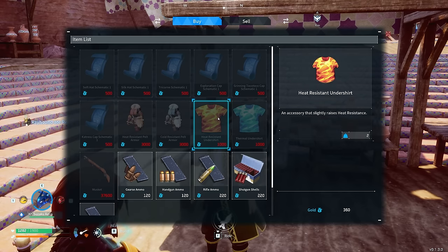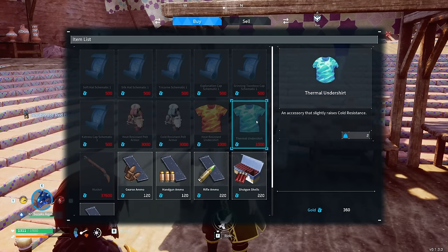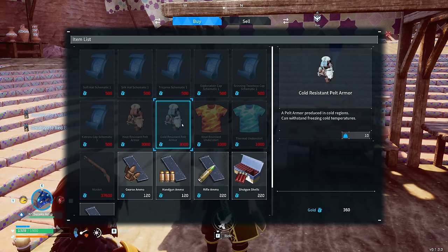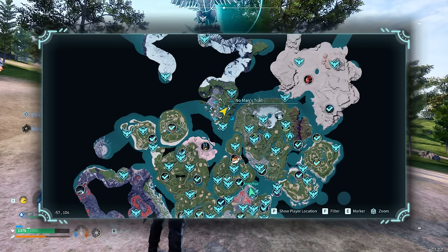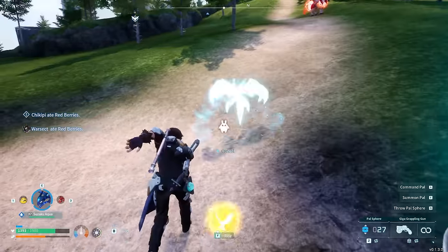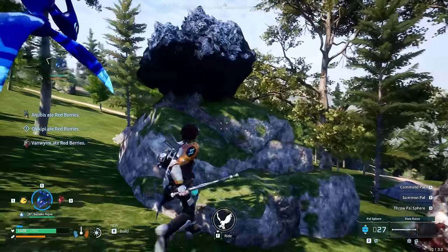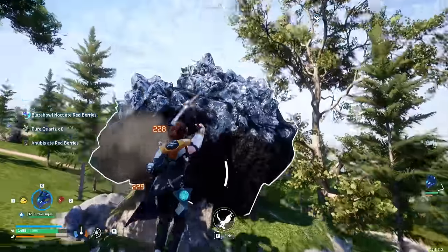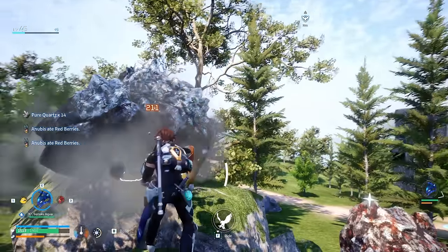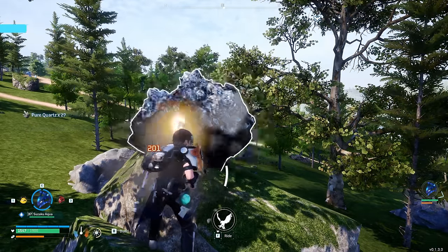If you want a pure quartz farm, you'll need to set up operations somewhere in the northern mountainous region, north of the No Man's Trail fast travel point. Quartz deposits sort of look like geodes that have been turned inside out. I haven't found any spots where there are large groupings of quartz deposits. However, given that quartz is not really needed for any consumables, I would argue that you are better off getting it manually and as needed, for the production of endgame crafting stations and PAL gear.